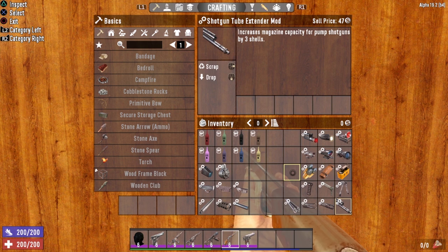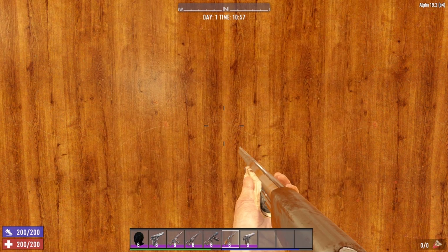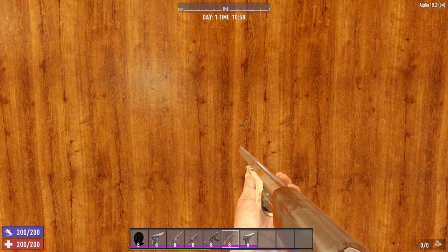To demonstrate: looking at an unmodified pump shotgun, you can see the wide circular crosshair spread. Install the choke mod and the spread tightens considerably. The sawed-off shotgun mod, by contrast, expands and widens the spread quite a bit. There's a very sizable difference between the choke mod, the unmodded pump shotgun, and the sawed-off shotgun mod.